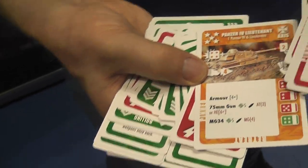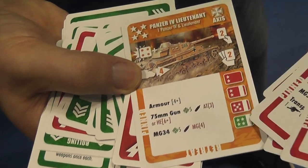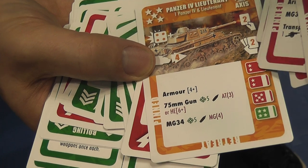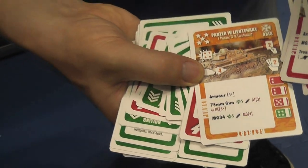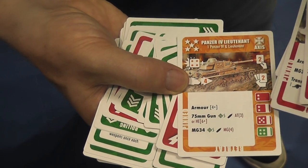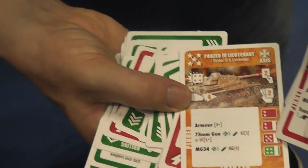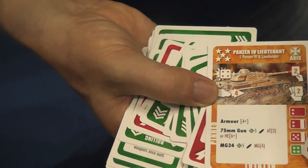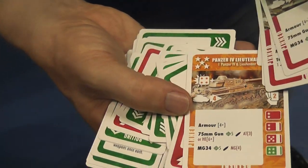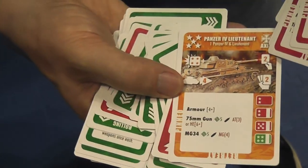Here we go as an example of the commander. We don't have really complicated command lists. These symbols tell you what he can have in his army. He must have a one or two point tank — let's say he takes the Panzer Four. He can have another one or two point tank, another up to five star tank, and a four star infantry unit. He gets a hand of two cards and can play two turn command cards.